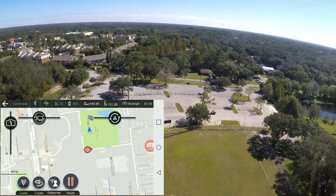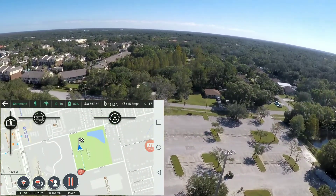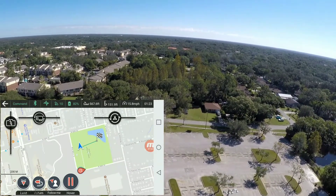We're 400 feet away, coming up on 500 feet away. Let's go ahead and tap over here for another waypoint. Let me drag the map — go ahead and tap right over here — and it's gonna change locations now, heading to the new waypoint destination.